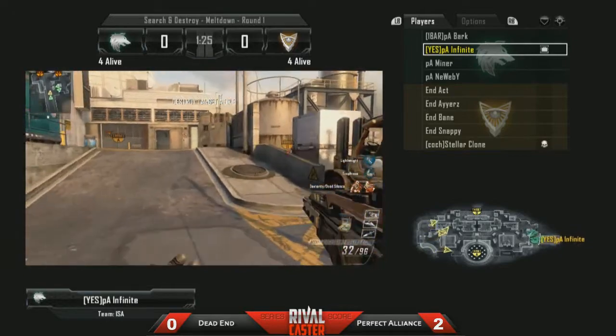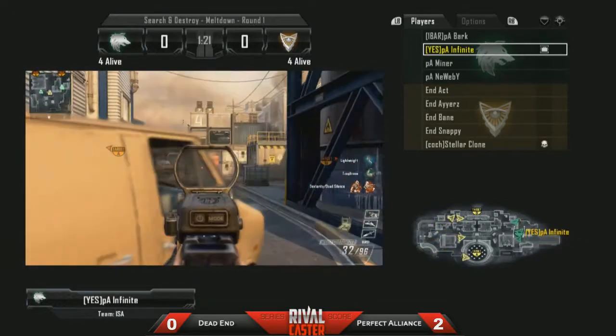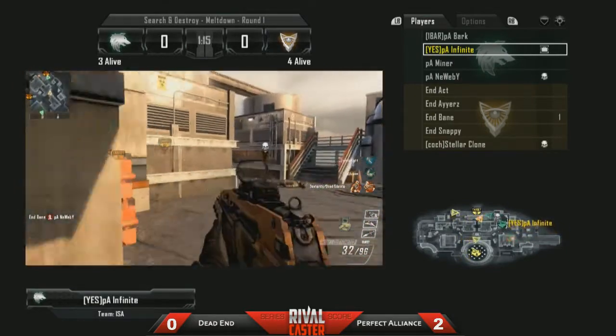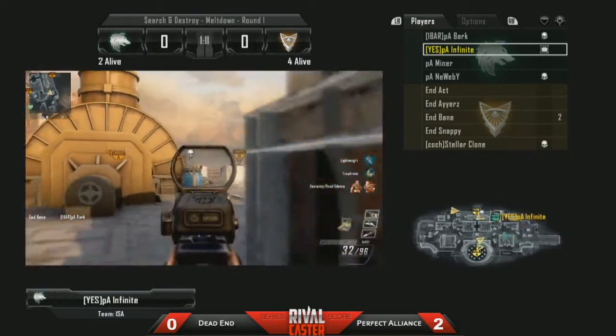I'm going to jump on board with Infinite because he's going absolutely massive at the minute. He did really well in that last game and we're going to see him with the bomb here, sitting back on this white van. They're making quite an aggressive push as we see Bane take out Newbie there right at the start — not great for Newbie. Bane going actually big with that shotgun, taking out Bark as well.